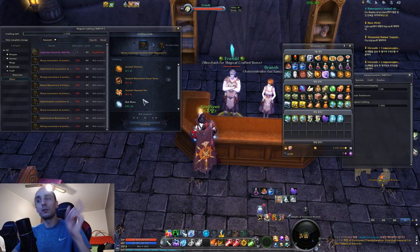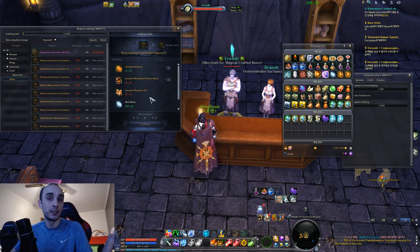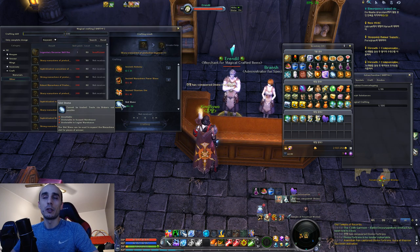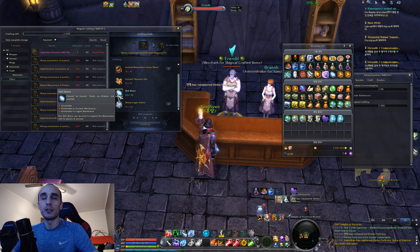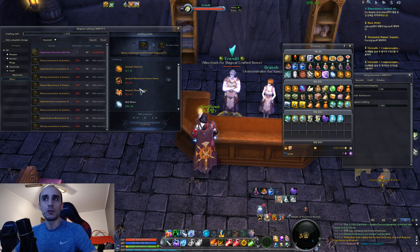Slot Stones - you might think you don't want to disenchant your gear and would rather sell it to the merchant for 300k Kina. Think about it again, because you need 8 slot stones to even attempt to craft once and it has a proc as well. Maybe just disenchant your gear so you can get thousands of these slot stones and make some money on the side.